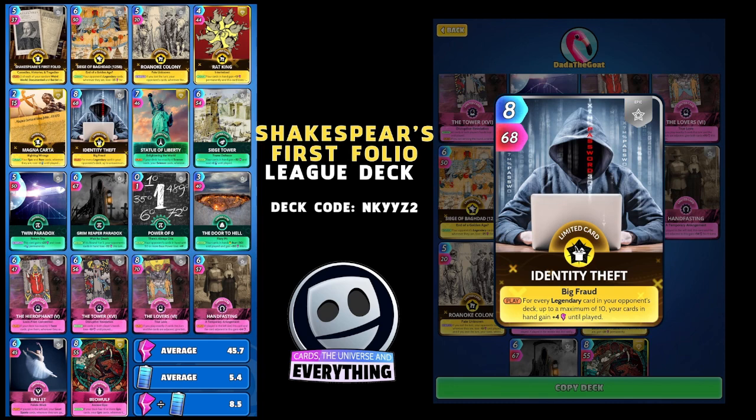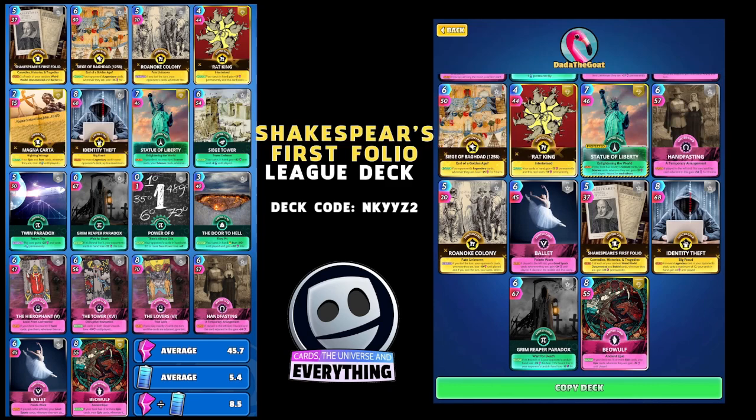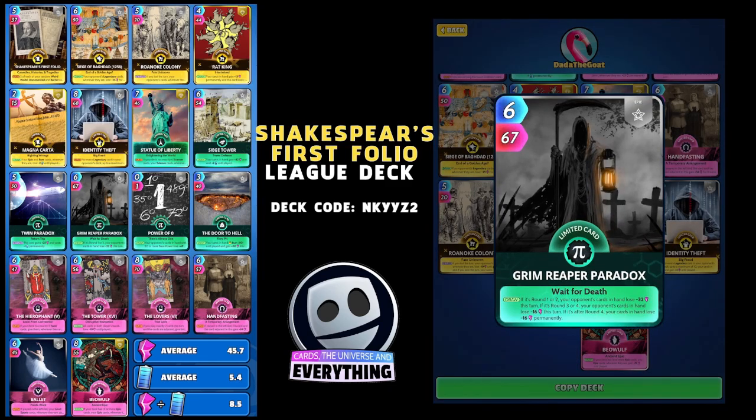Identity Theft is another epic card — no brainer really. Eight for 68. On the play, for every legendary card in your opponent's deck up to a maximum of 10, your cards in hand gain plus four until played. This deck is absolutely amazing, it's going to cruise through pretty much any deck you come up against.